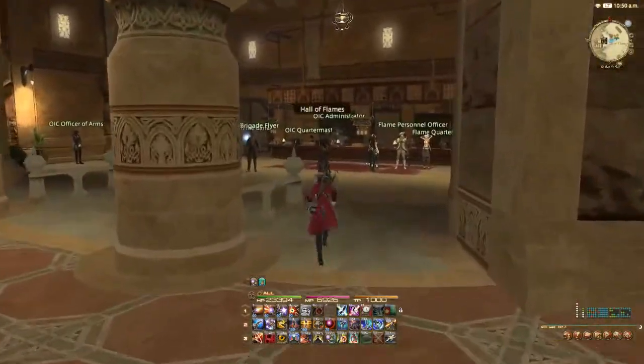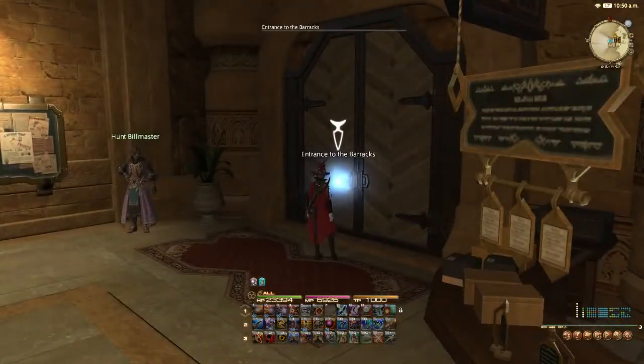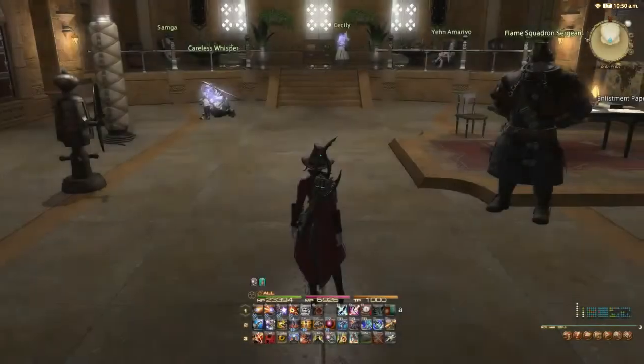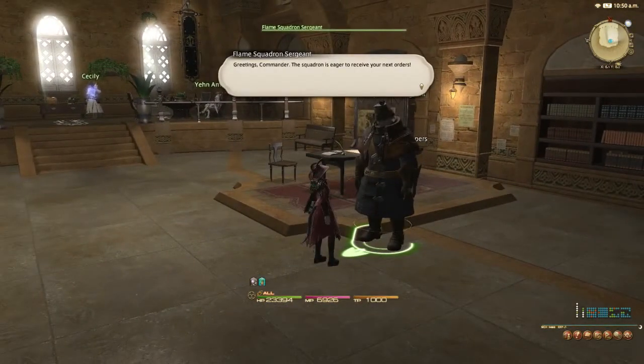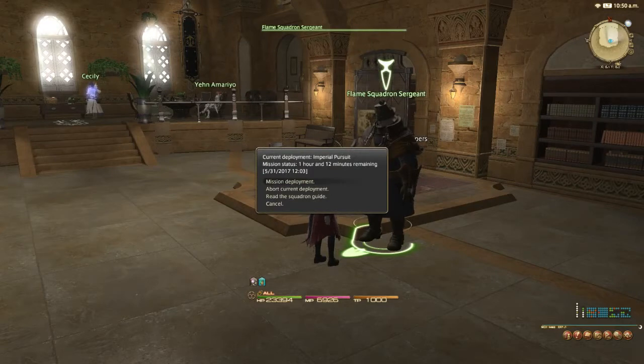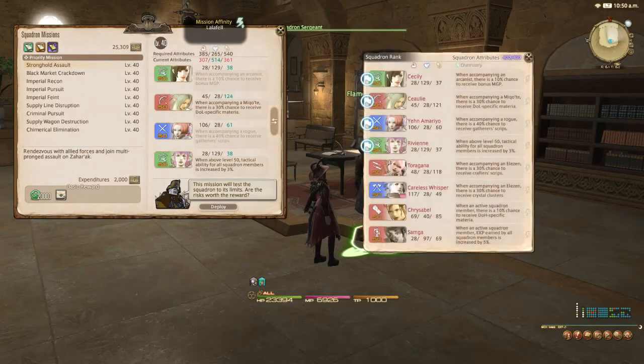Grand Company Adventurer Squadrons were added in patch 3.4. You can visit your Grand Company's headquarters to look for a starting quest. You must be level 47 or higher and have previously completed the level 15 quest, Rising to the Challenge, added way back in like 2.2 — that unlocks the challenge log. You will need to build up a squadron in order to unlock the first lieutenant promotion for your Grand Company. I forget how many days exactly this took start to finish; three weeks may not quite cut it.